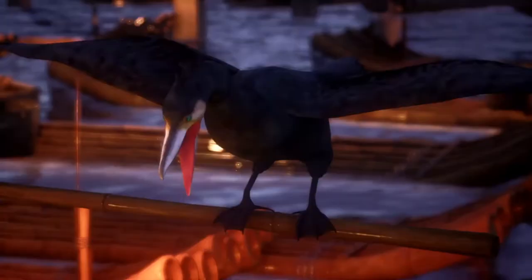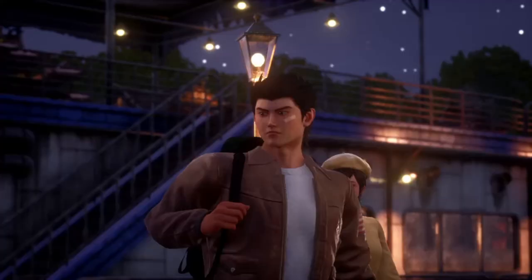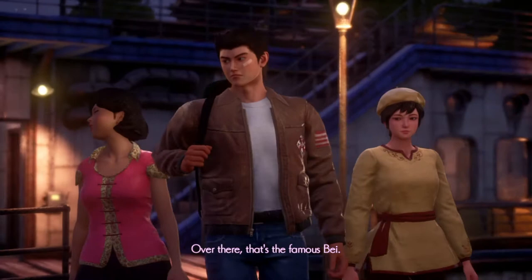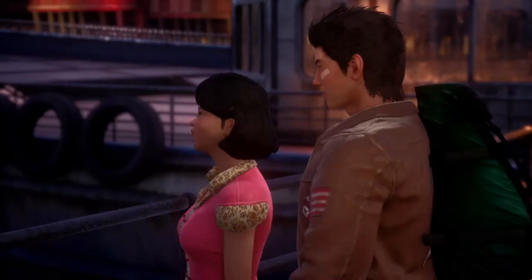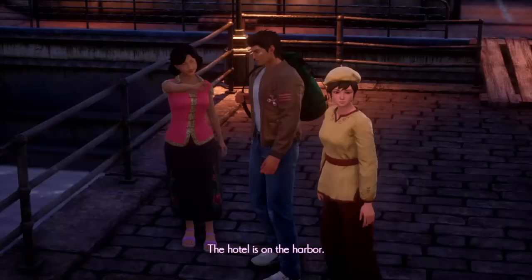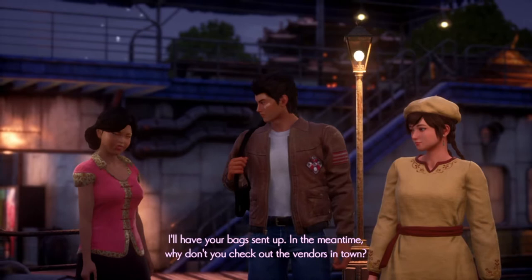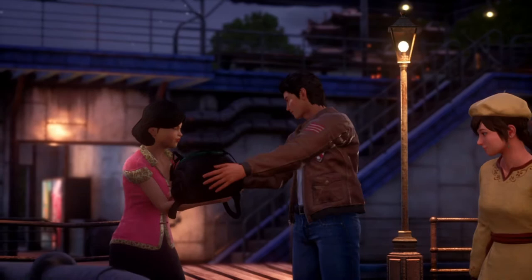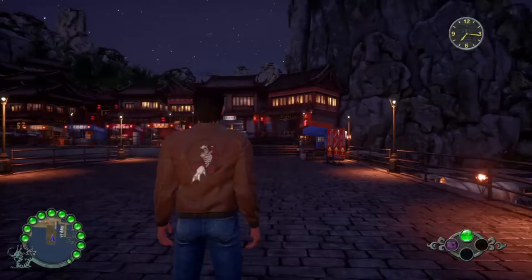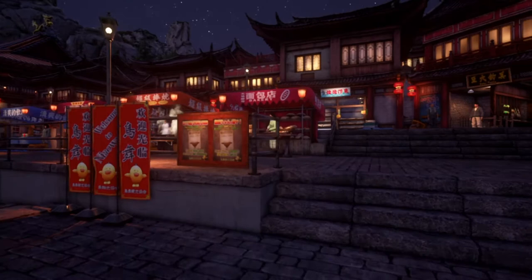Ryo looks into the distance and notices a cormorant fisherman over there — that's the famous bay. He can control any cormorant he puts his hands on. Your room number is 201, so he already has a hotel booked — that's pretty nice of the ferry company. They'll have your bags sent up. I do wonder how many bags Shenhua brought. Time for Ryo to move without his green backpack.